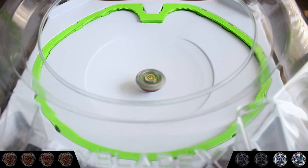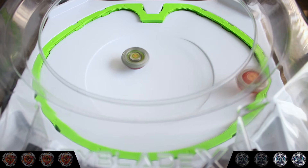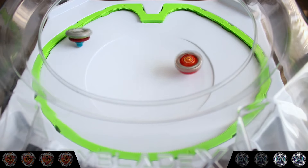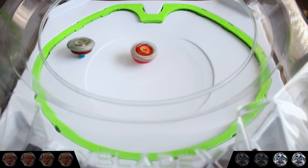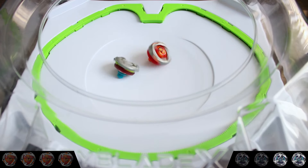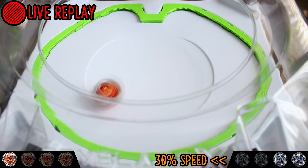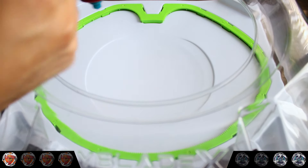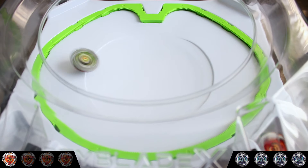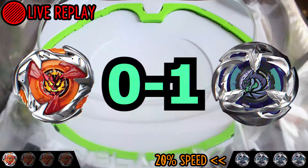Hell's Hammer tries to wear Wyvern down, but it retaliates and lands a knockout. Hell's Hammer and Wyvern Cyclone then trade X-Dashes back and forth, ruining Wyvern's balance and letting Hell's Hammer barely win with a sleeper — making the score 1-2. Unfortunately, Hell's Hammer's barrages only let Wyvern X-Dash more, and Wyvern counters it for a knockout, making Wyvern Cyclone the winner of Round 1.